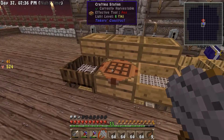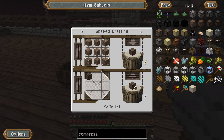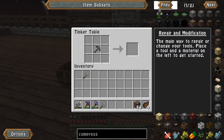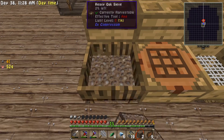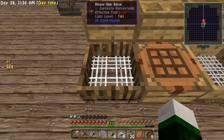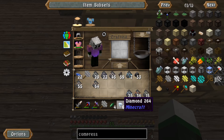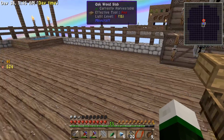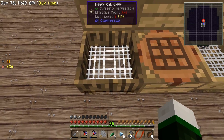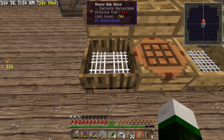Now I pick up all this compressed gravel and we've got ourselves a full stack of compressed gravel. Sweet — we went through a whole stack! I got six diamonds out of that full stack of compressed gravel, which is pretty awesome. I've sieved full stacks of compressed gravel and gotten no diamonds, or maybe one, but I've never gotten as many as six, so that's pretty awesome.